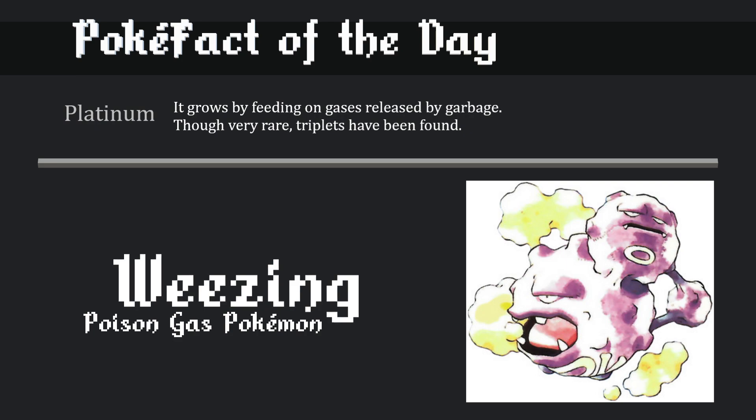However, I've always thought that Weezing was three, because even in the early art you see the two heads obviously, but it looks like there's a third - kind of like Magneton but Poison type. In all of the early sprites there's this third thing on Weezing. I guess maybe it's just the thing connecting the two heads, but I thought the third one was just an incomplete third head. So that was apparently a misconception I had for a really long time. Let me know what you guys think in the comments - I'm curious if that was just me or if other people thought the same thing.